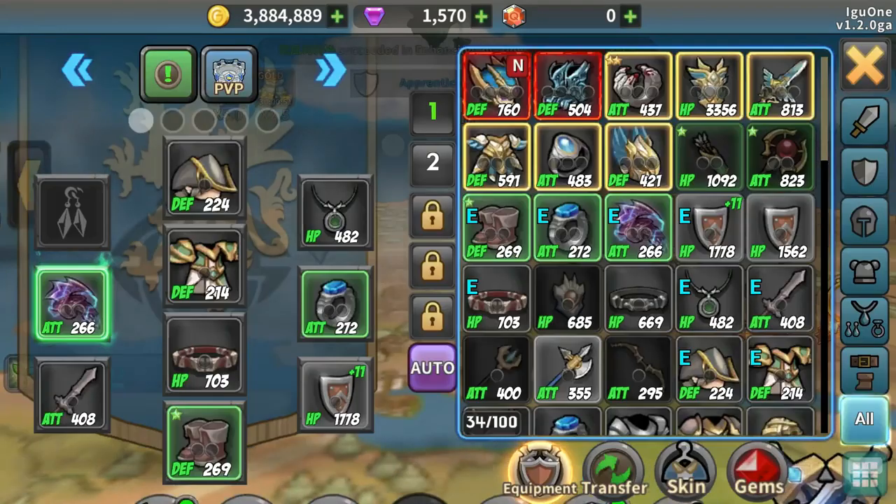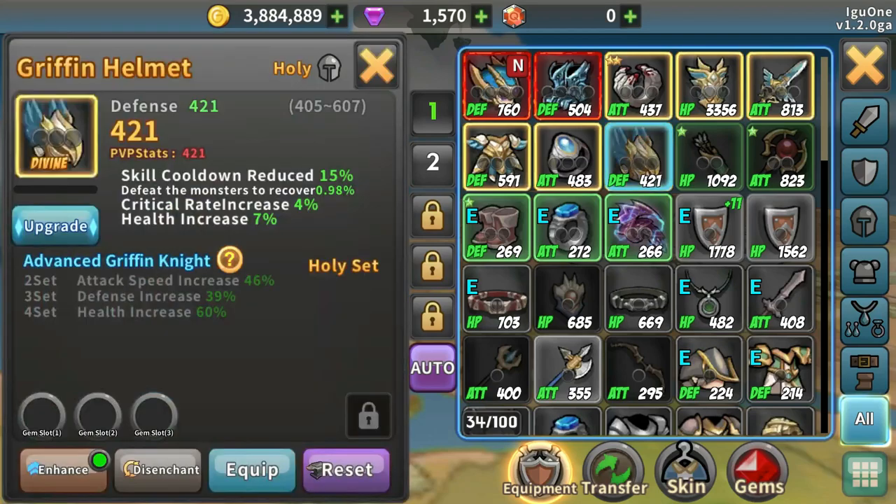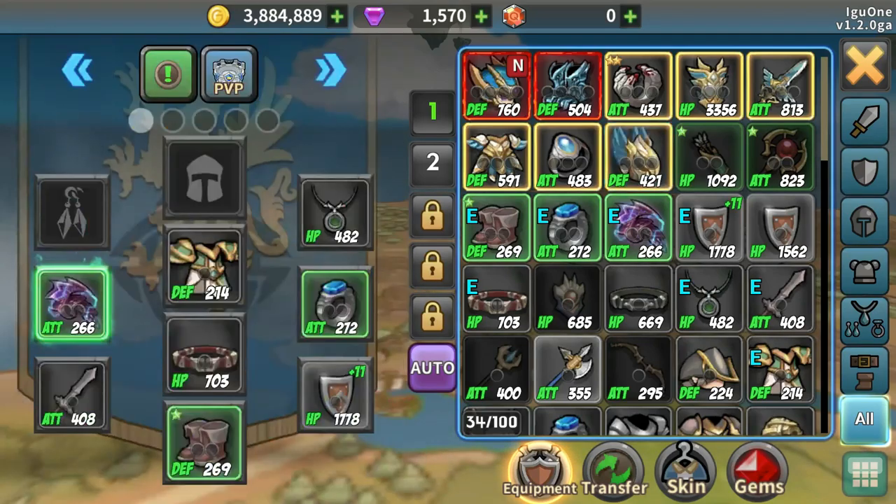Let's go into the equipment. I have a lot of things here now - I probably need to start equipping them. Yesterday for the login they gave me a whole bunch of really great things, so let's start equipping them. This is a griffin helmet - I think they gave me a whole suit of this, so let's just equip that.